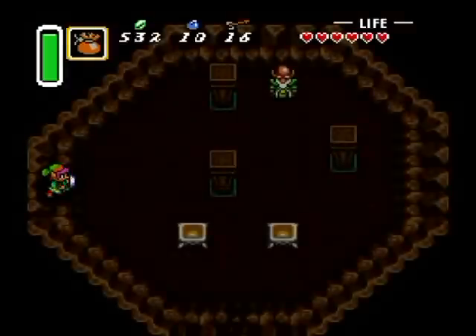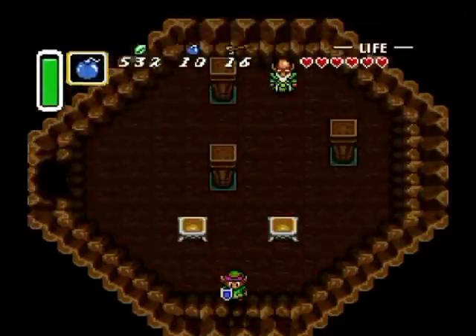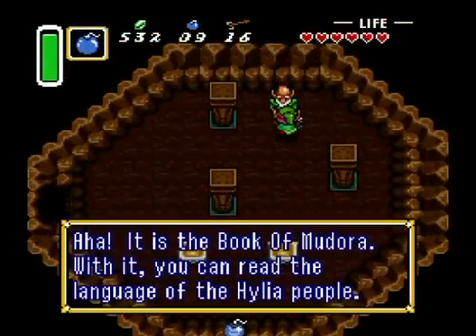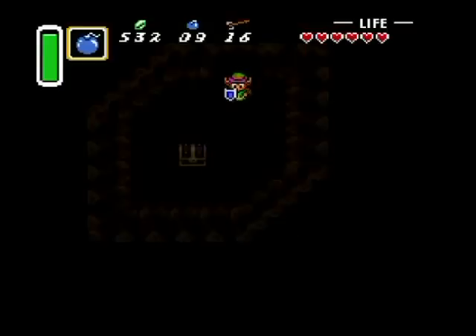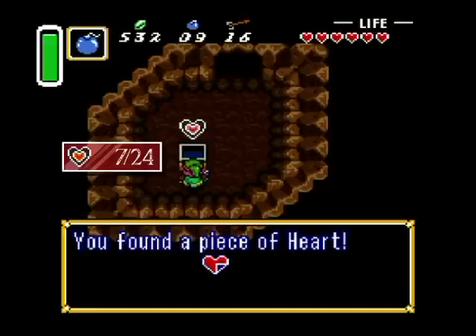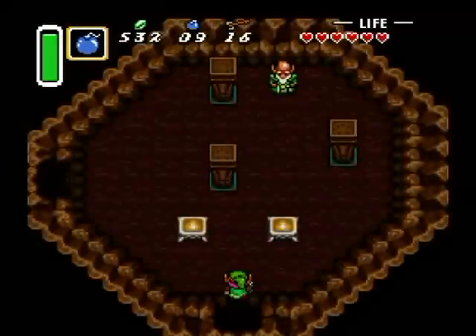In this cave I believe there is something to bomb — look at this! It's the Book of Madora. With it you can read the language of the Hylian people. If you don't have the Book of Madora from the library yet, he'll give you a hint about that. But I'm really here for this piece of heart — another heart piece!